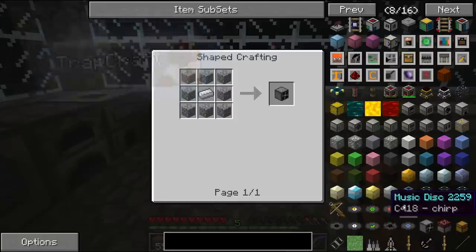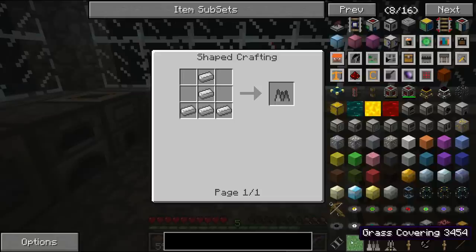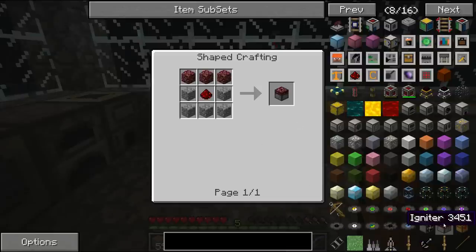Another one is Trapcraft, which adds bear traps, and also a fan that pushes mobs into pitfalls. You can get spikes, and if a mob falls onto them it will kill it slowly. You can get a grass covering so you can cover your pitfalls — a mob walks on it and it breaks and falls straight onto the spikes. The bear trap grips a mob, makes it bleed, and stops it from moving. You also get an igniter which, when given a redstone signal, bursts out a big shoot of flames — so you can set little traps.